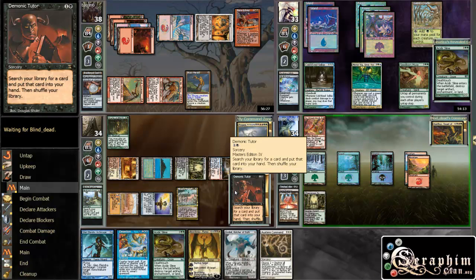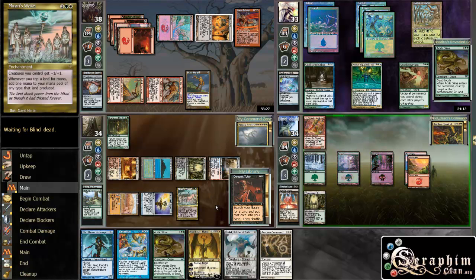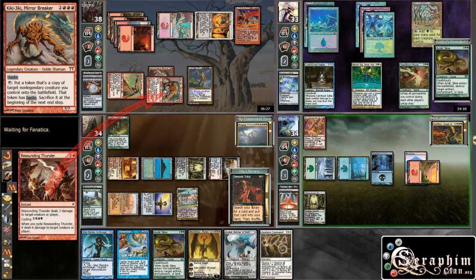I could Demonic Tutor for a land if the top card of my library is a land. That is one possibility — it sounds a bit like a waste of a Demonic Tutor, but I guess it's a possibility. Resounding Thunder on the Kiki-Jiki — yeah, that's irrelevant.